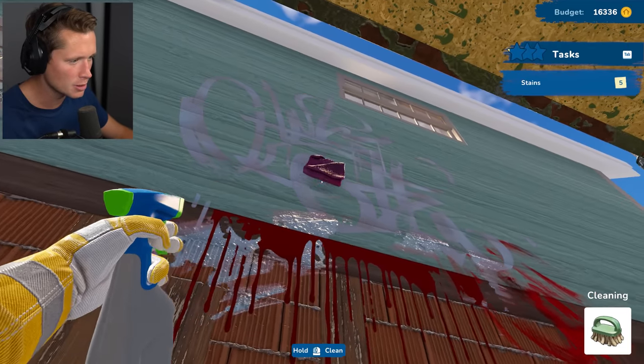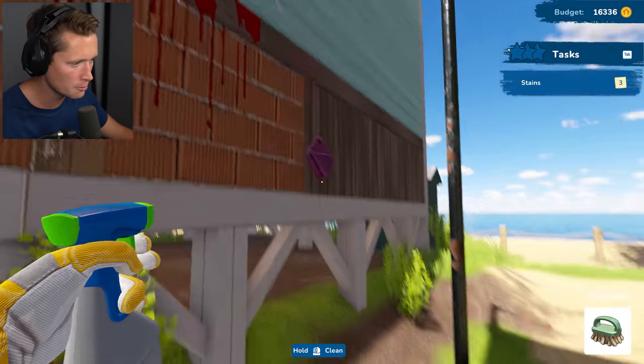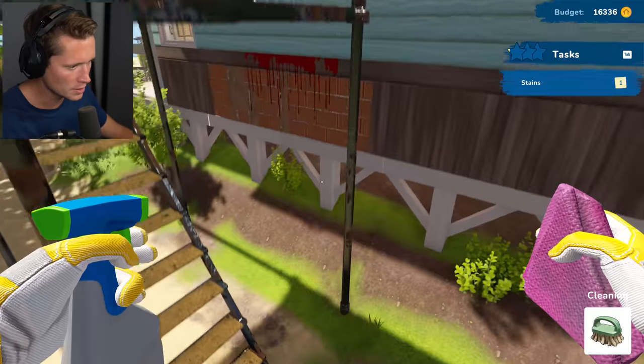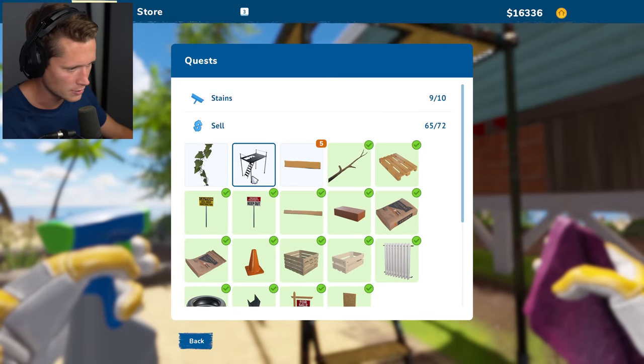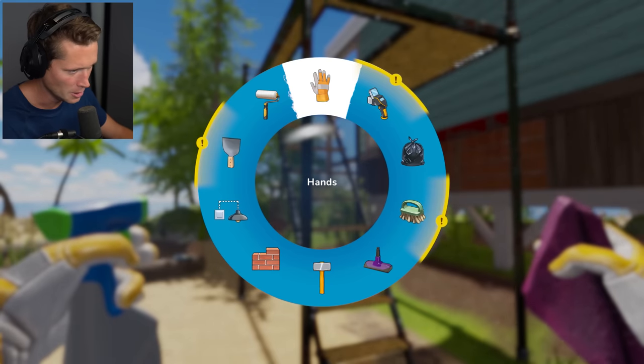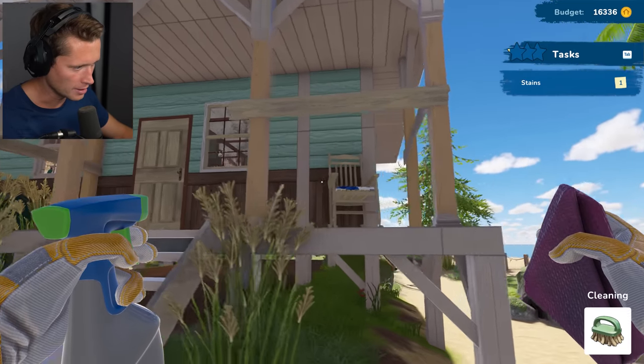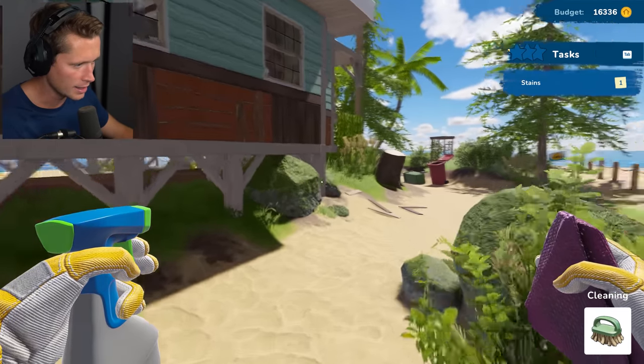Making our way around the outside, cleaning all the graffiti off — looking pretty good. There's something up top here — get that. You can see all your objectives in the quest panel; it wants us to sell this item, so we go ahead and get rid of it. I don't know why I'm getting excited about being able to clean things, but it's pretty cool with the little spray bottle.